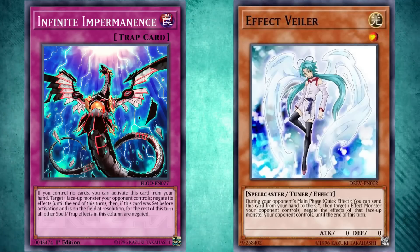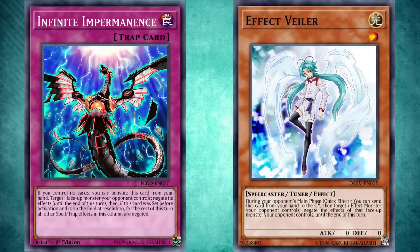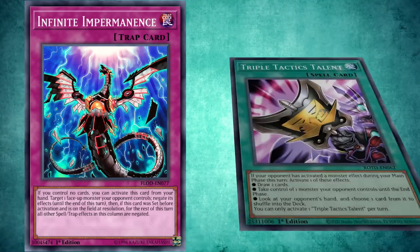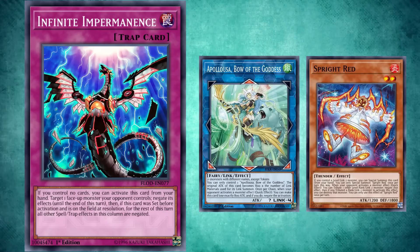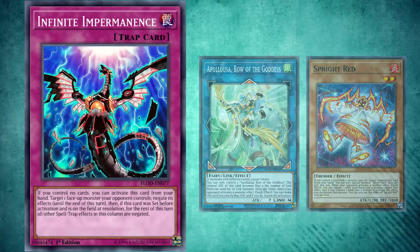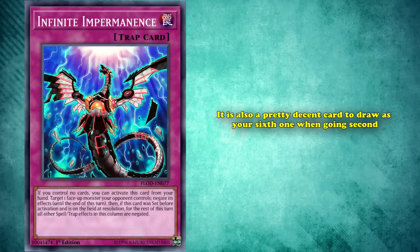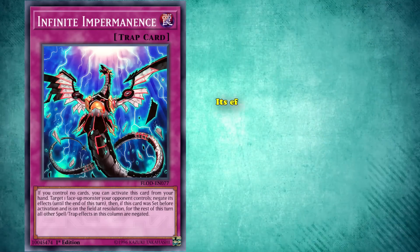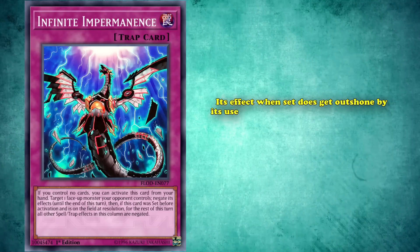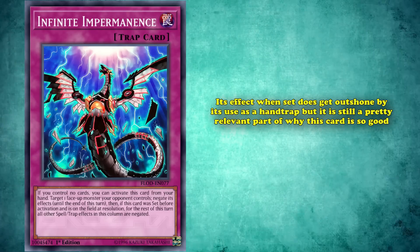Imperm power-crept Effect Veiler pretty hard, since it can be activated during any phase and outside of your own turn. It also only got better with time, as it plays around Triple Tactics Talent since it's not an effect monster, and combo decks are more likely to make monster negates than spell and trap card negates to protect their combos. It's also a pretty decent card to draw as your sixth one when going second, since you can still use it to get rid of an annoying monster's effect your opponent has before you start playing. Its set effect does get outshined by its hand trap effect, but it's still a pretty relevant part of why this card is so good.